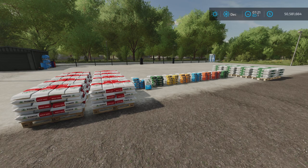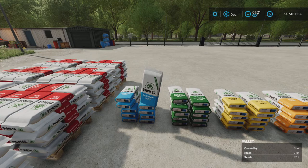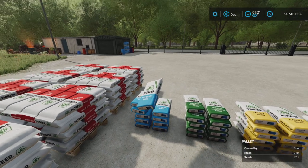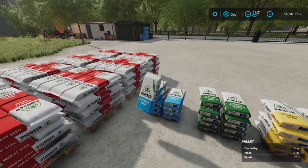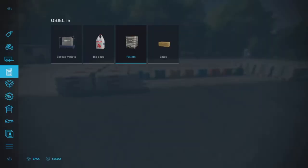Changelog 1.2.00: added the option to buy up to eight pallets or bags at once, which is kind of very nice, especially when you're buying these small bags. If you want to buy more than one, before it'd be one at a time. Now you'll find them under Objects and Pallets.